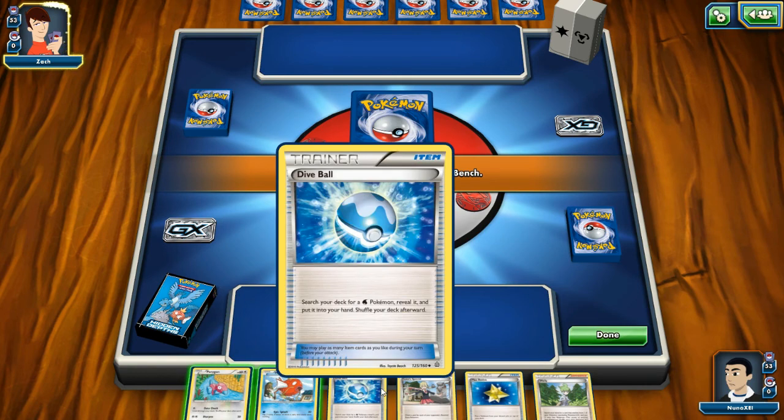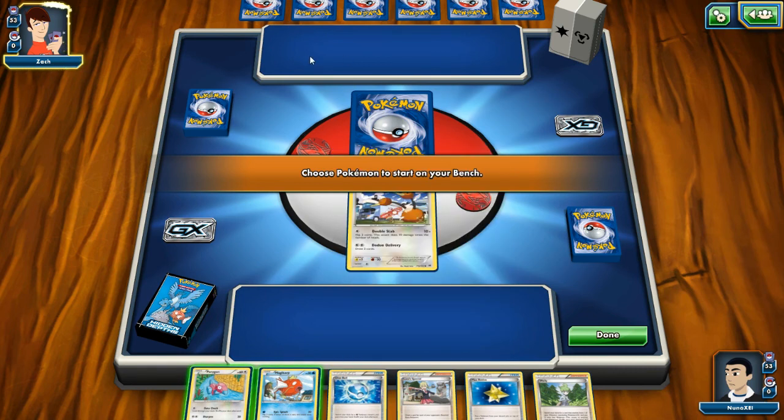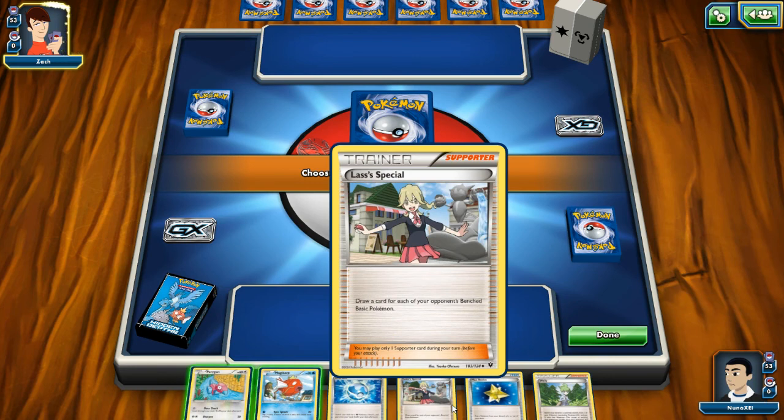Because I went first I can't attack, but let me read these trainer cards. Dive Ball: search your deck for a water Pokemon, reveal it and put it into your hand, shuffle your deck afterwards. Lassa Special: draw a card for each of your opponent's benched basic Pokemon — so the more Pokemon Zach has on the bench, I draw that many cards. That's pretty cool.